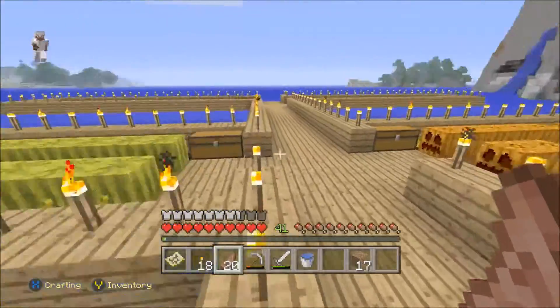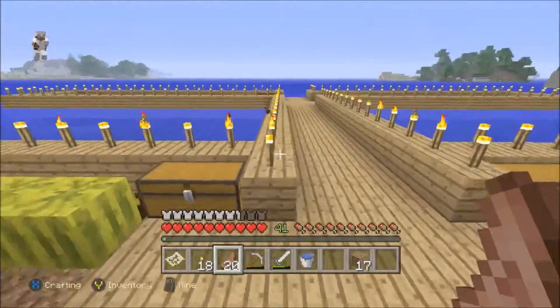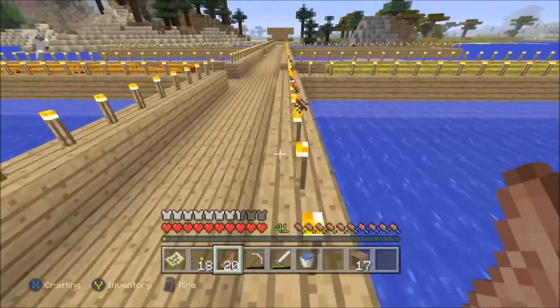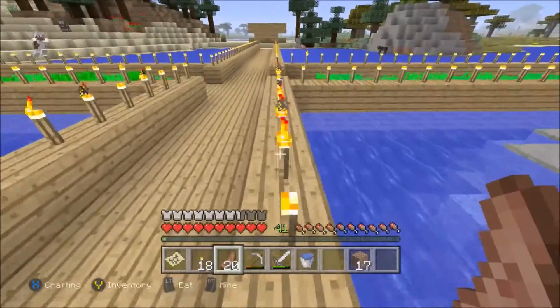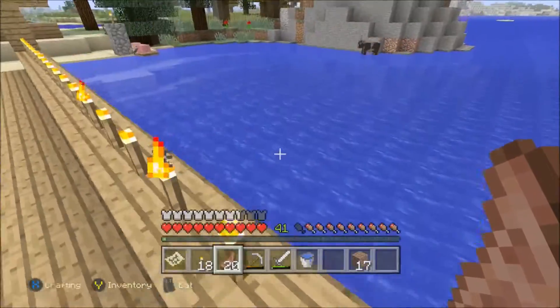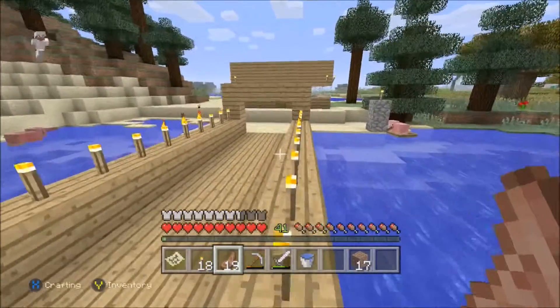The first one has potatoes and carrots. The second one is pumpkins and melons — that's actually full except one, so I need to get rid of that. The next one I'm still kind of doing, which is wheat and beetroot. All credit for this type of garden — I don't know who originally started it, but I have to thank my mate Nathan who showed me how to do this.